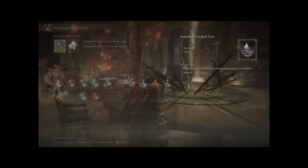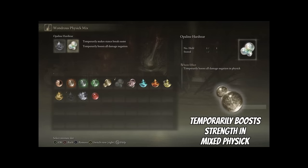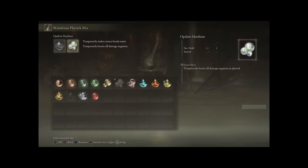My absolute personal favorite talisman, and the one I recommend you never take off, is the Stonebarb Cracked Tear. That is going to make enemy stances break even easier, and you will be staggering enemies almost in one hit. The second one is very interchangeable, and at low levels I actually really advise the Strength Knot Tear, because that will give you an artificial plus 10 Strength for three minutes, which is going to make you deal insane amounts of damage even at very low levels.